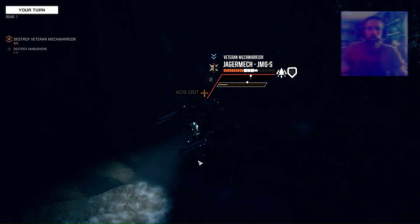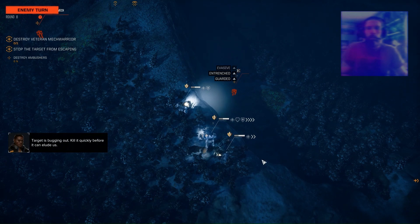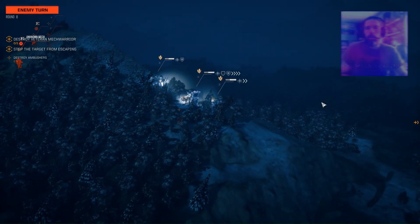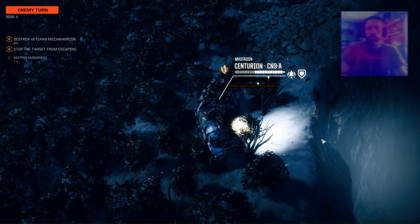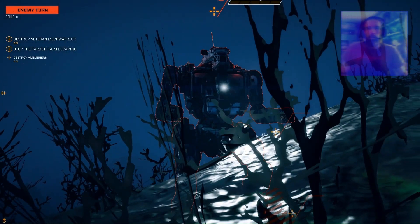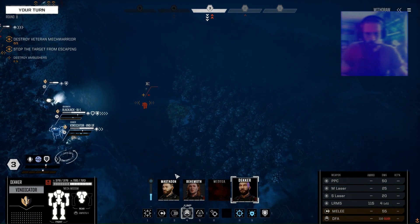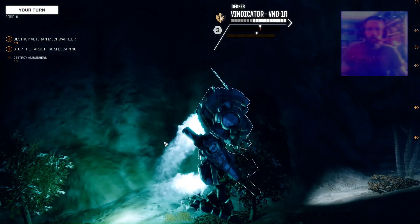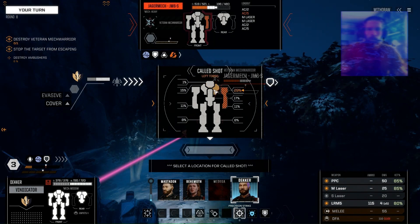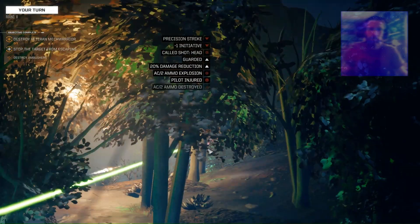Critical damage detected. Almost took out its AC — or took it out. Our target is bugging out, stop it before it gets away. Here's what we do — get down here, trying to stay away from the others. I think Decker can do some damage for once. Let's get him maybe around this area here. Precise strike.